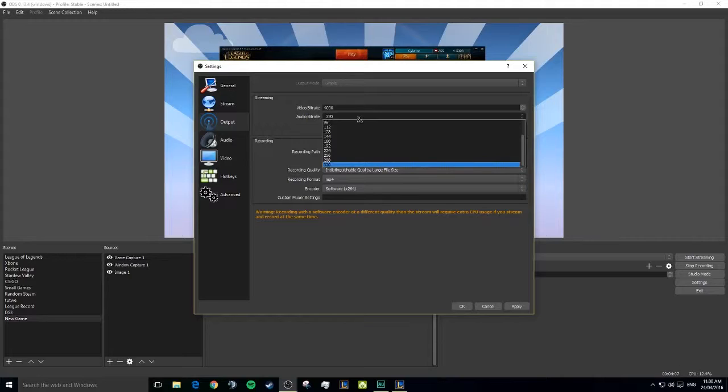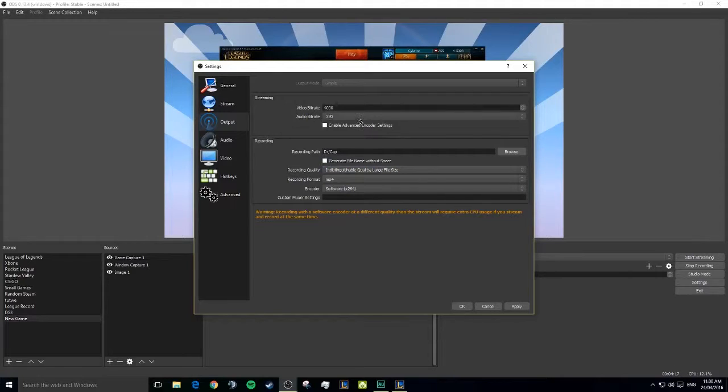I would always say your audio bitrate should be at 320 — I've heard it when it's lower and it sounds horrible, it makes your microphone sound bad even with a good microphone. For recording, your stream bitrate is a little bit low since you're not partnered and people can't change your quality. So I put it on indistinguishable quality, large file size, encoder set to software, and MP4 format.